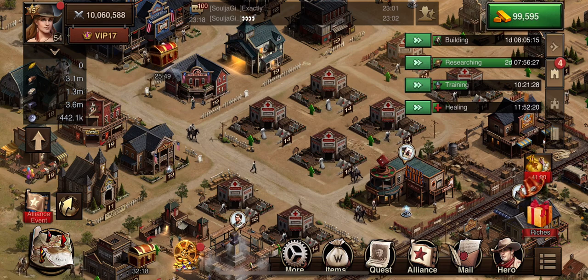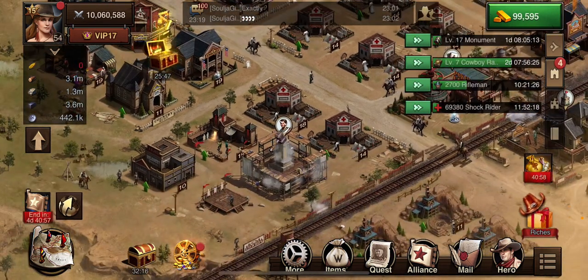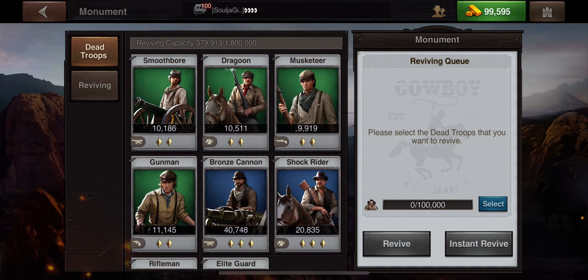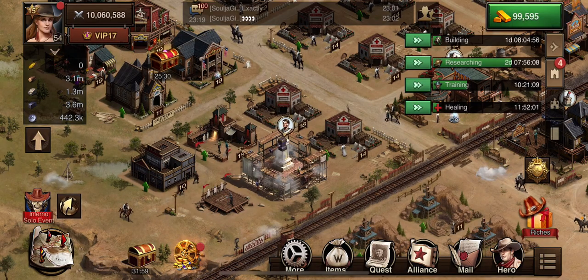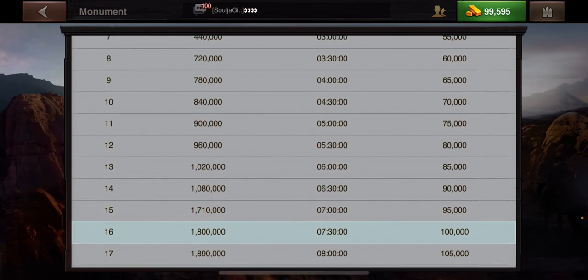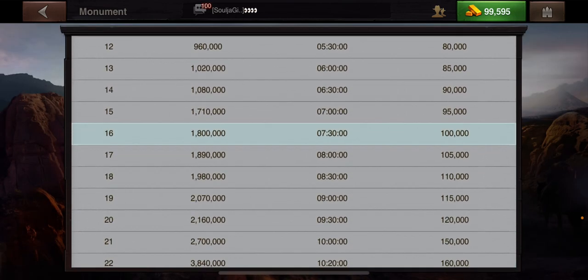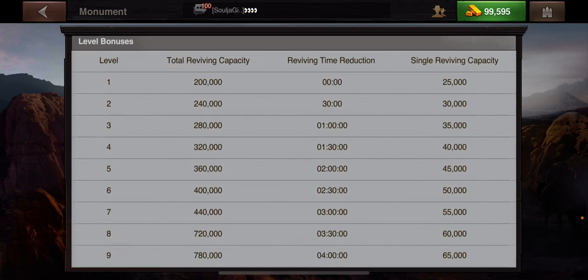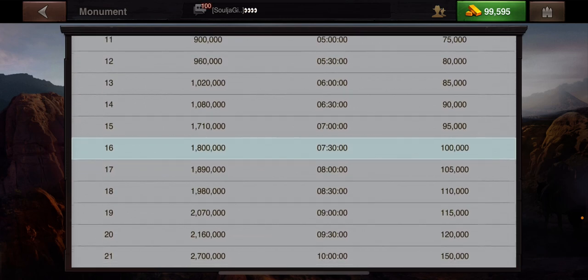When you're reviving, a key element is when you click on the monument — you'll have more capacity to revive if you have a higher monument. Each level you have in your monument, clicking on the info, will allow you to have a bigger revival. Also, the time reduction for the revival will lessen.